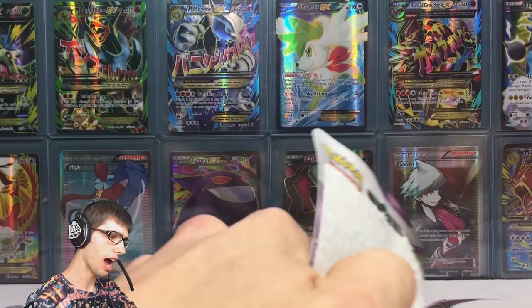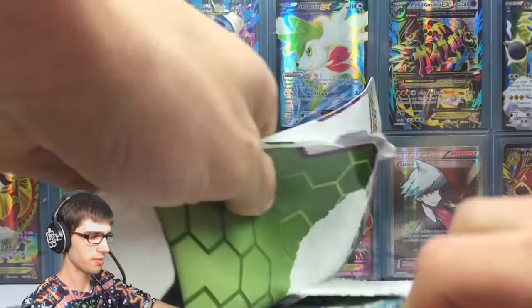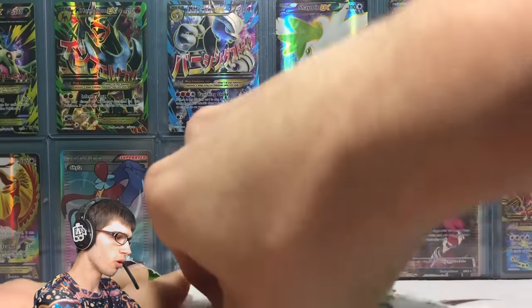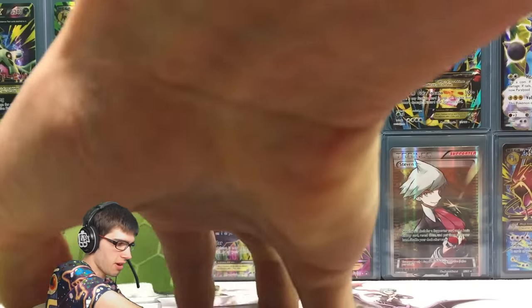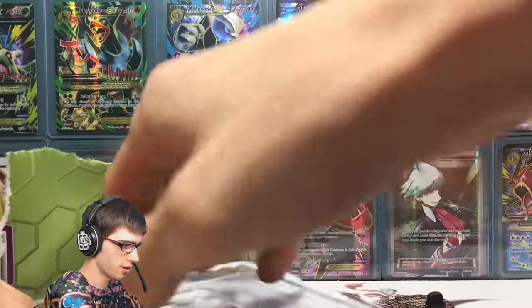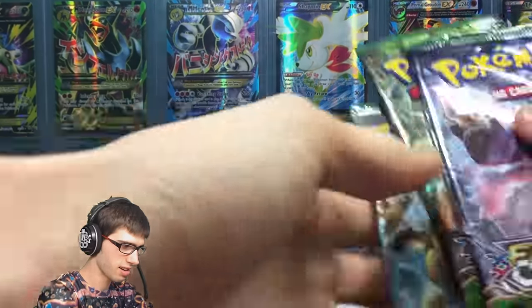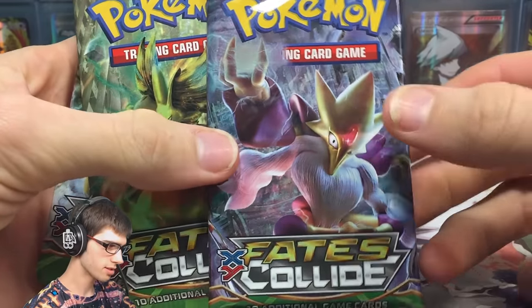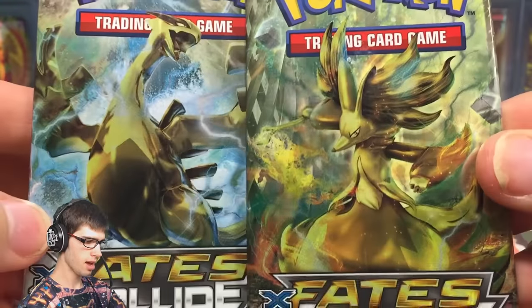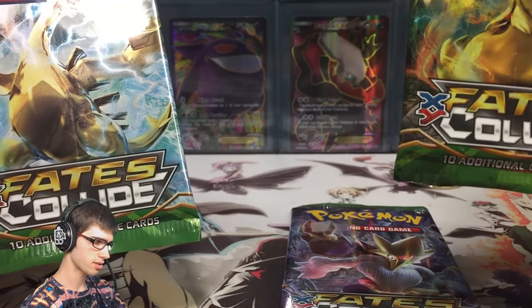I'm really loving the Umbreon, the Kingdra as well, and Alakazam — they're probably the go-tos in today's video. If we can manage to pull one of those three I would be absolutely stoked with this blister pack. We've got three packs and the pin. Let's have a look at the pack arts: we've got one Mega Alakazam pack — saving that for last as the mascot of the set — then two BREAK pack arts: Lugia and Xelfos.